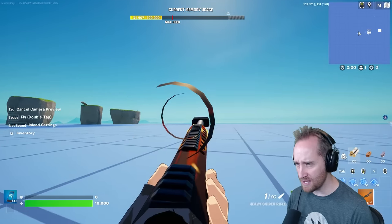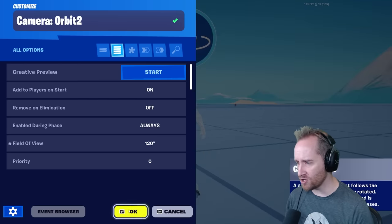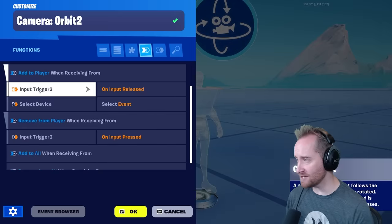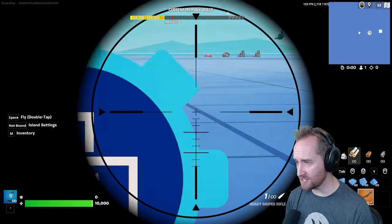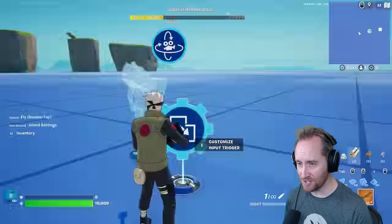There may be a way to solve this by using the input device — like when someone right-clicks, it turns off first person mode and then goes into the scope. Let's see if that works. I've set it up so when they press the target button, it turns it off, and when they release it, it turns it back on. Let's just see what that feels like.